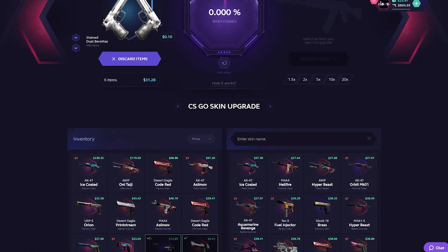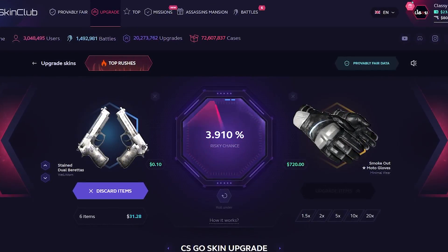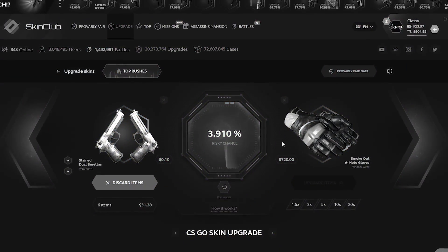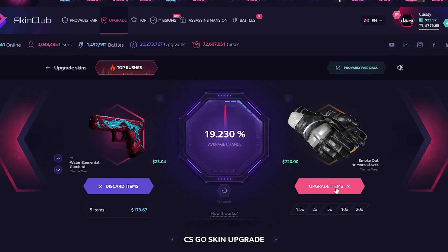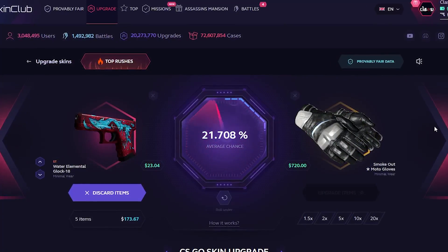Look, this is the gloves I want, guys. I want that smoked sun — $720, 4% chance. If we can hit this, this would be huge. I thought it was actually going to fly up there. 170, 20% chance. Please, can we get these moto gloves minimal wear? Please, please, please.